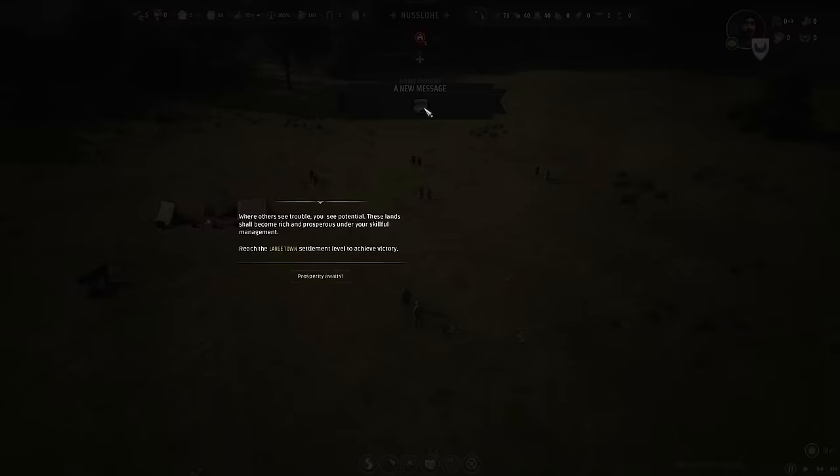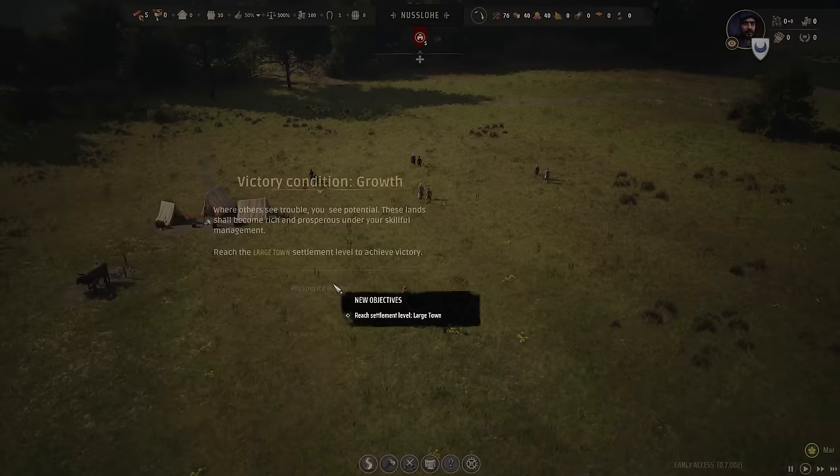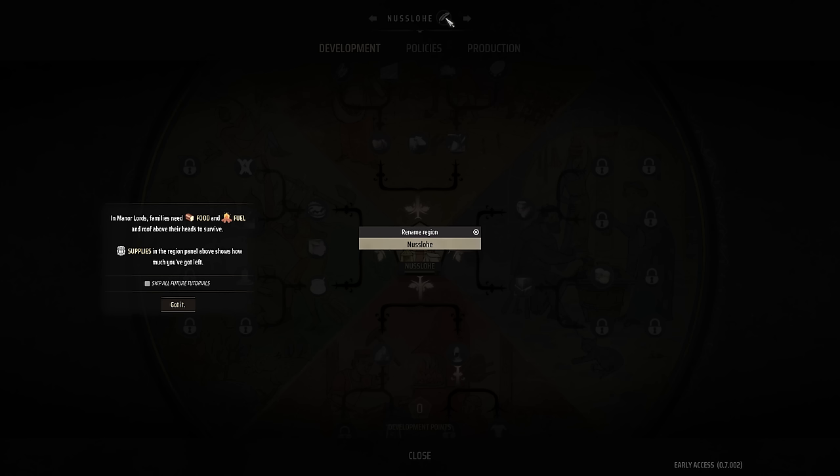Let's read our new message: 'Where others see trouble, you see potential. These lands shall become rich and prosperous under your skillful management. Reach the large town settlement level to achieve victory. Prosperity awaits.' So we need to become a large town. This is our city here - I think we can rename it. Carthago Nova - got to go with that. So we've renamed the region.